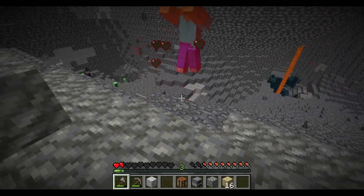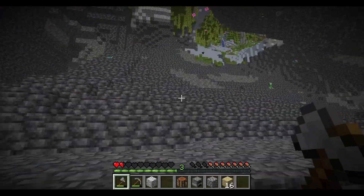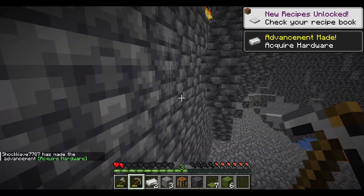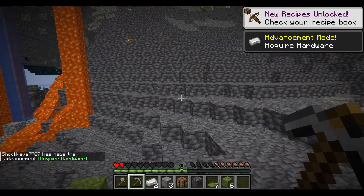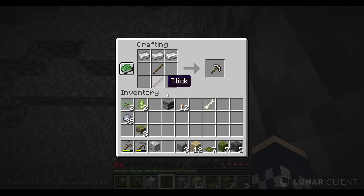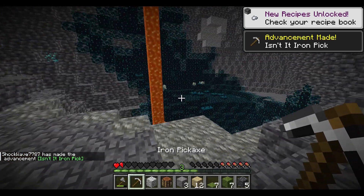Diamonds already — okay, we already found diamonds! Oh my gosh, there's so many diamonds. I don't have iron yet. We need one more piece of iron and then we can collect these diamonds, then we're gonna head back up, because we need to stash these diamonds away. Iron pickaxe, like so. Now we're gonna get these diamonds, then we're gonna head back up.